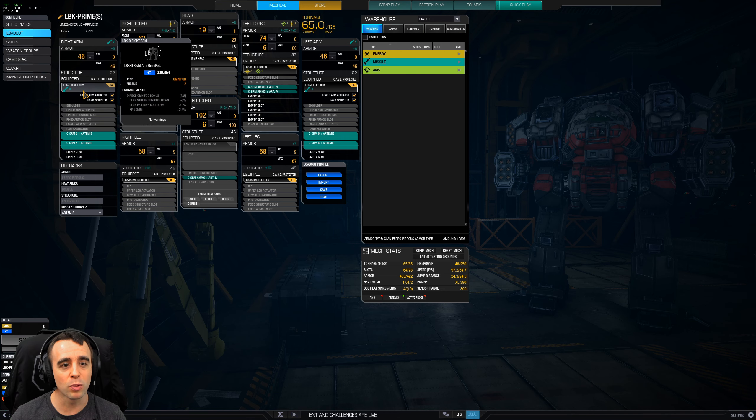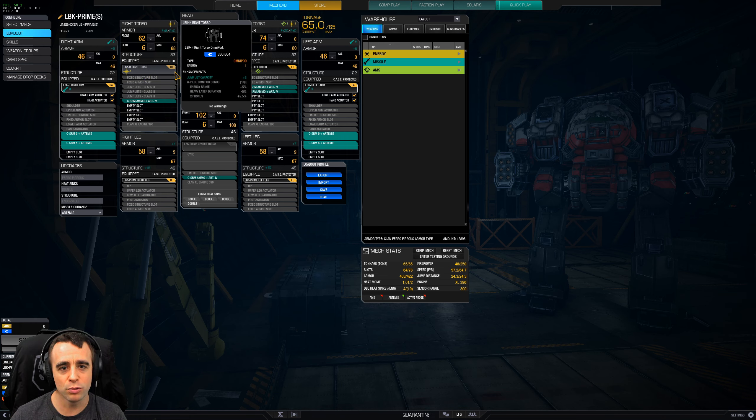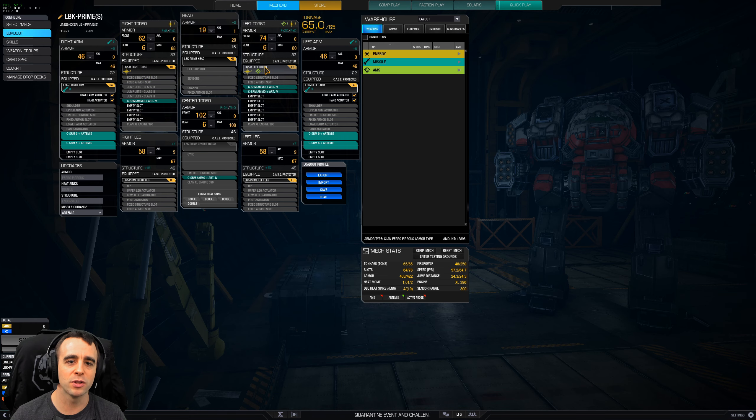For this particular build we went with the D left and right arms, which gives you the hardpoints to work with. We also went with the H in the right torso. Now you can go with the Bravo — if you notice, the Bravo gives you a plus 20 to armor, which is massive. But in this build we drop that and go with the H, which gives plus eight but also gives you three jump jets.